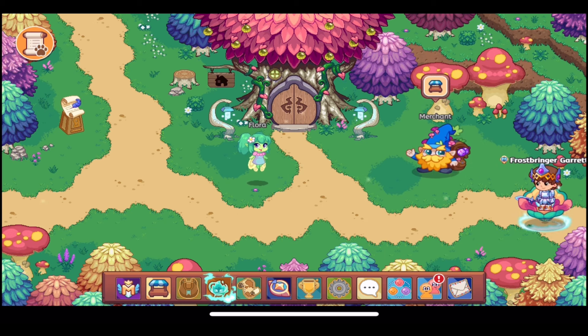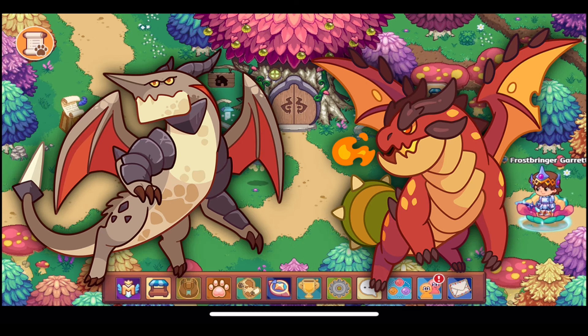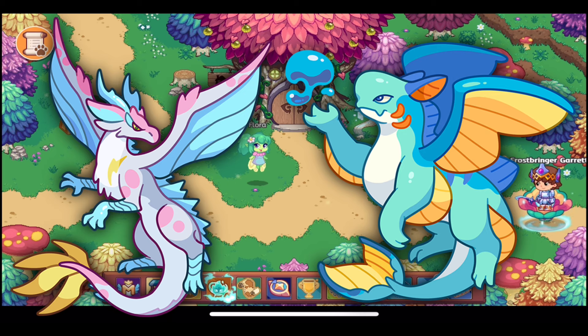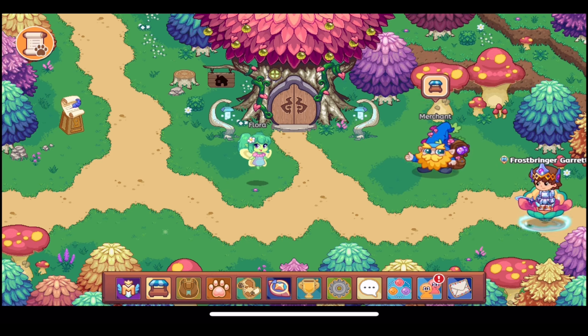We now have the full body forms of all eight of the elemental dragons that we should be fighting in the Dragon Isle. I do wonder if we're going to be getting baby versions of all these dragons as pets — we've already found the shadow one, and I hope we find the ones for these other dragon bosses as well. The eight elemental types are shadow, astral, physical, fire, plant, ice, storm, and water.